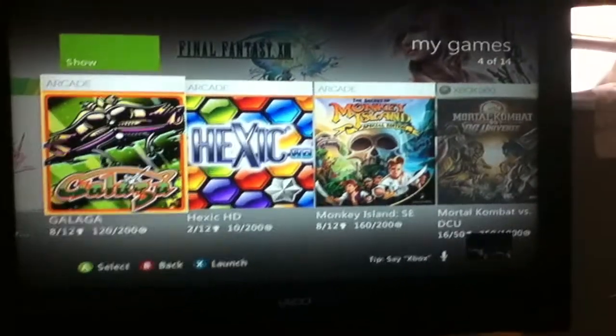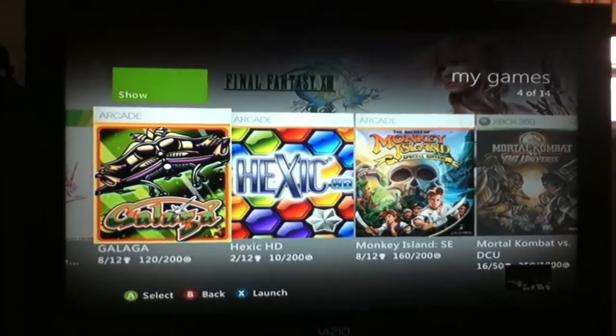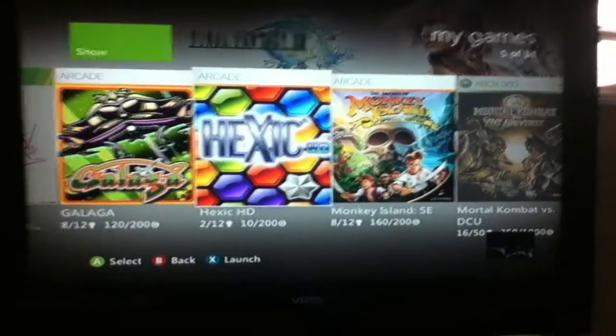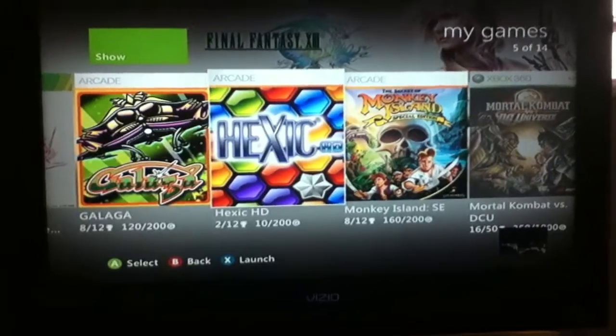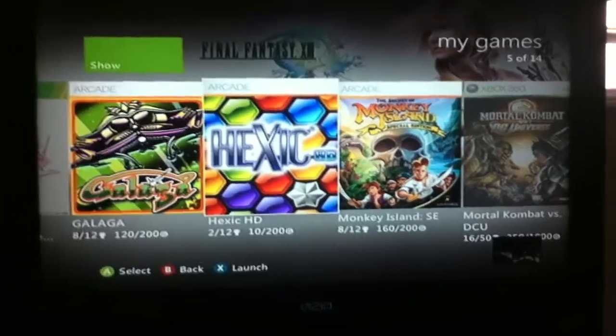Next is Galactica. I really do like these kinds of games on the big screen. It is a really fun shooter. I really do enjoy it. Next we have Hectic HD which comes with the Xbox 360 Arcade already downloaded. It is pretty fun.